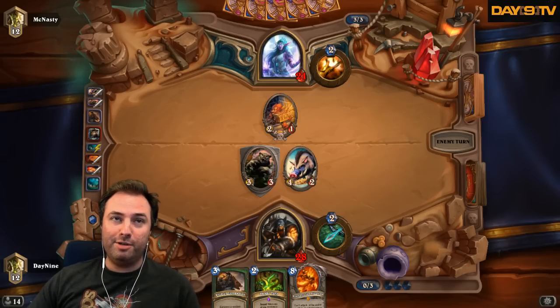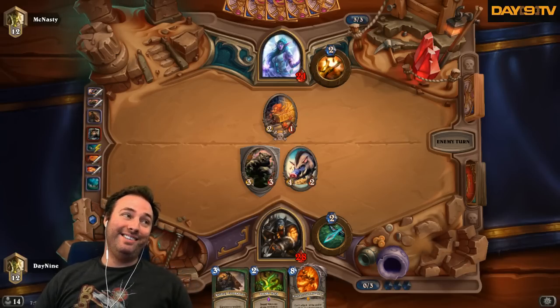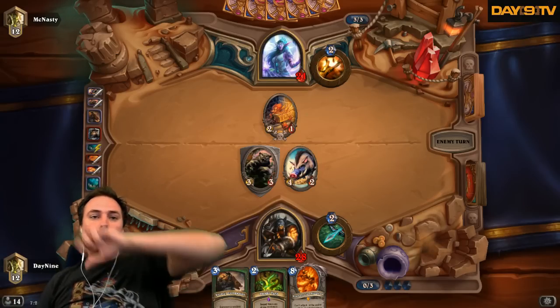T. Bruce says: 'You're winning too much. I think you should switch out the two Call of the Wilds — four Gadgetsons.' That would be so funny! Cloaked Huntress, zero mana secret, zero mana secret, zero mana secret, zero mana secret.